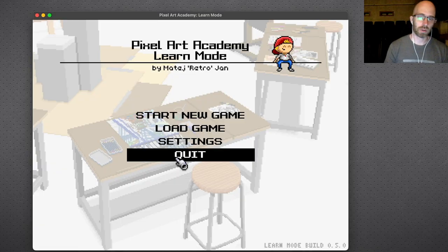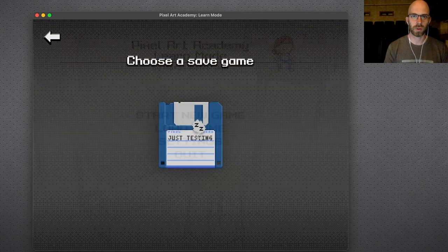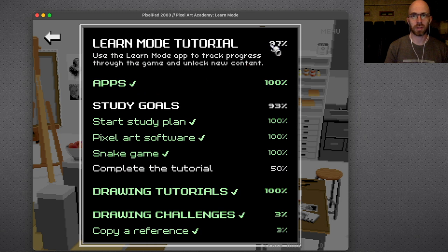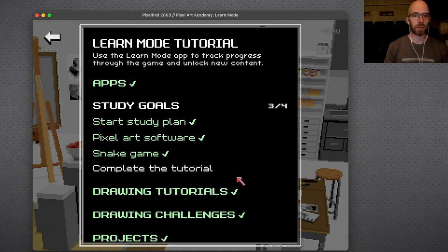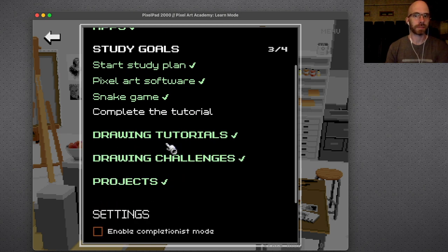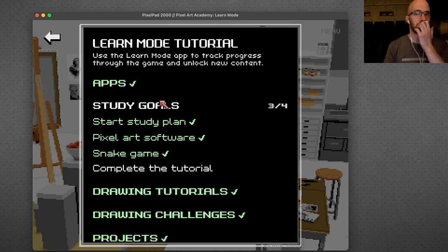Here we are — let me show you all the new stuff in Learn Mode that I haven't shown last time. We have completed almost everything; we are at 97% completion, so all of this now works. Let's turn off completionist mode first — it automatically collapses sections you've completed, because if you're not a completionist you just need to see what's the only thing you haven't done.